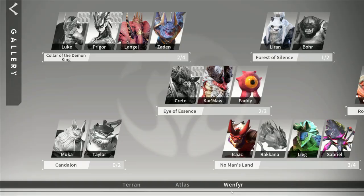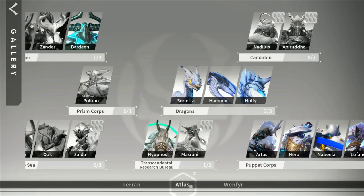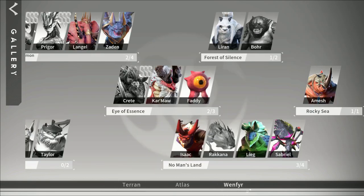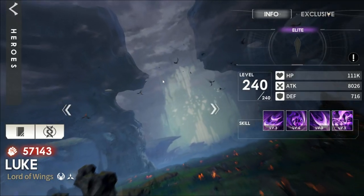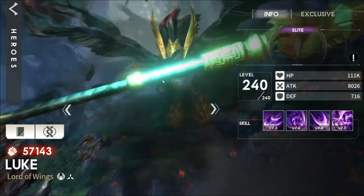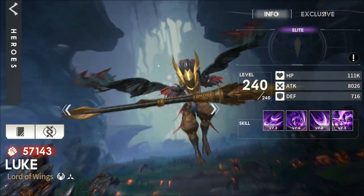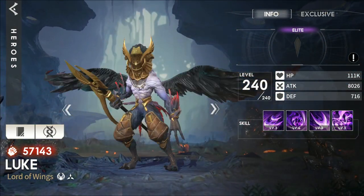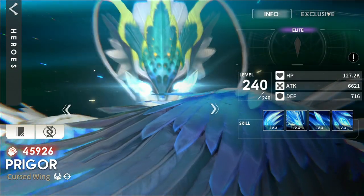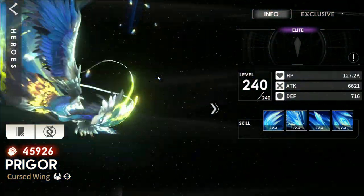Starting off with the heroes we can collect — these are the monster type race. Then we have Atlas, the alien type race, and Terrans, which are the humans. Look how crisp everything is. Even the combat and all the UI, everything is just so damn crisp in this game. It looks amazing. I'm telling you, this is going to be one of the top games of this year easily based off the looks and the type of game that it is.